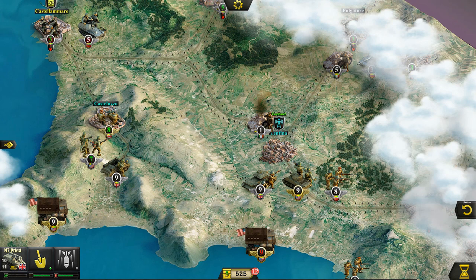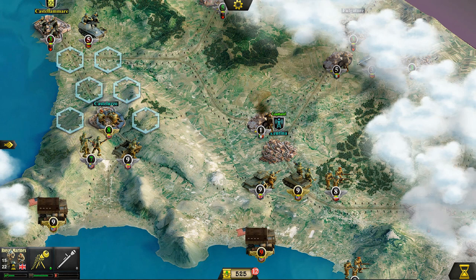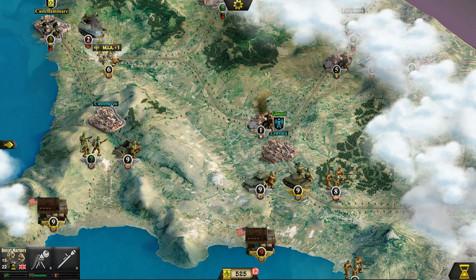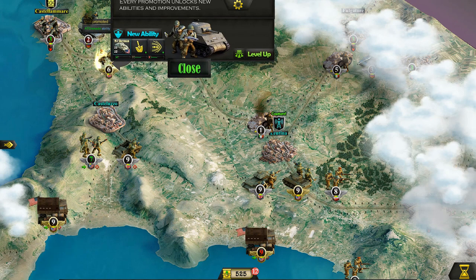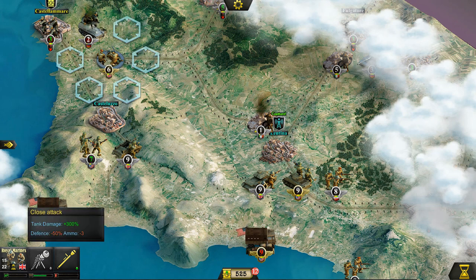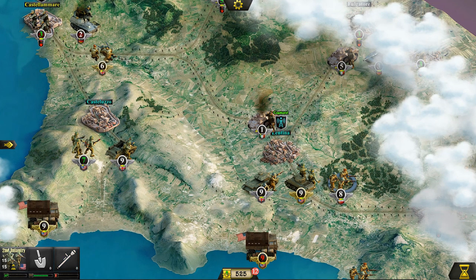Let me also push forward with the Priest. I was hoping the Priest would be able to hit this unit but he's just a little too far out of the way. We are going to continue pushing forward with the Royal Marines. Can we use the Panzerfaust? No, that's only a skill we get later. Nonetheless at this close range we are doing quite a bit of damage, and we just got promoted — so now we can use the AT Grenade skill.